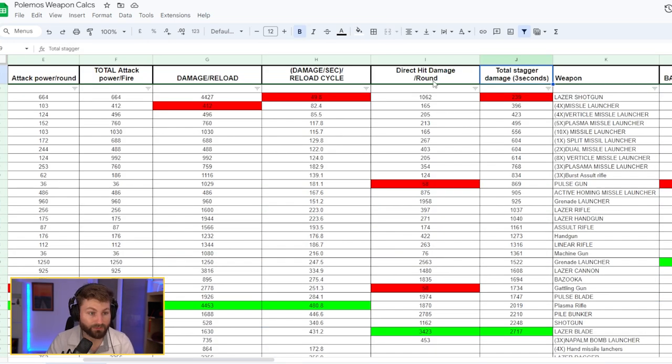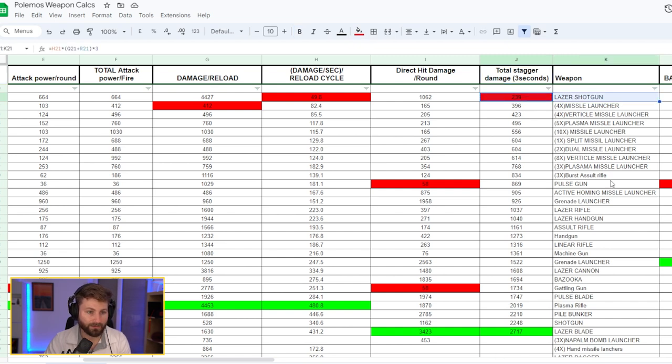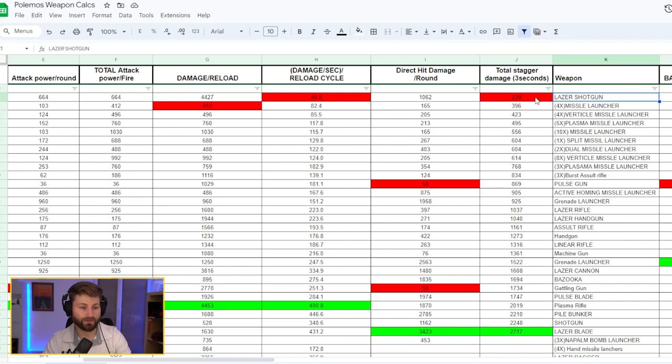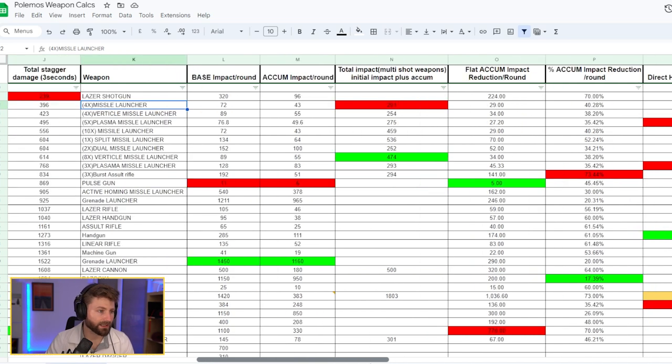Now let's talk about total damage during a full stagger window. I'm using three seconds as the baseline, since that appears to be how long Armored Core units are staggered — though attitude control may reduce that. I divided the reload cycle damage over three seconds times the multiplier. The laser shotgun does only about 239 damage over three seconds, whereas the laser blade does significantly more.